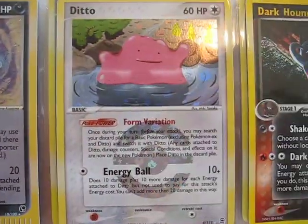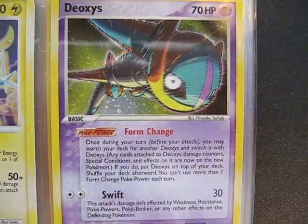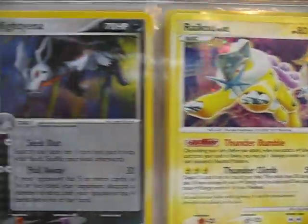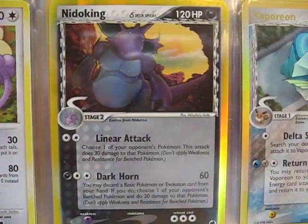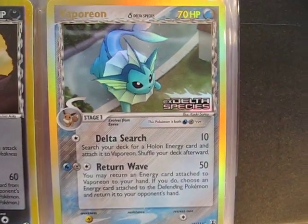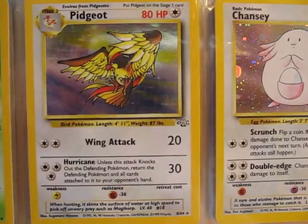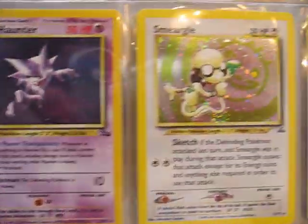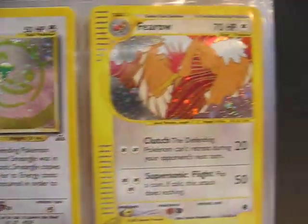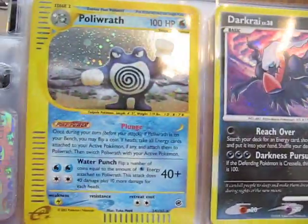Sableye, Ditto, Darkondun, Deoxys, Raikou, Midianna, Ambipom, Nidoking, Vaporeon, Chansey, Pidgeot, Venomoth, Haunter, Smeargle, Feral, Mewtwo, Darkrai, Poliwrath.